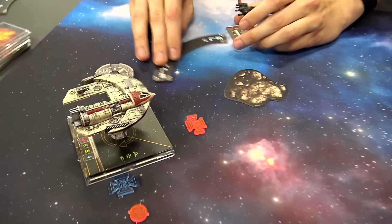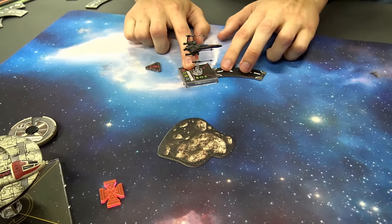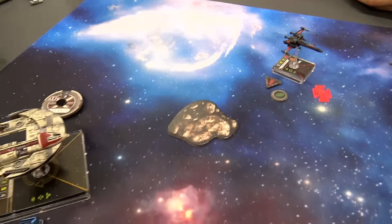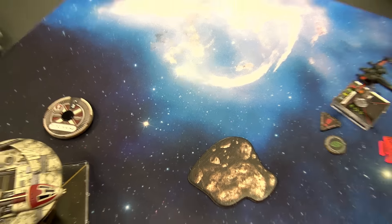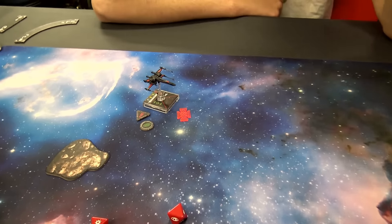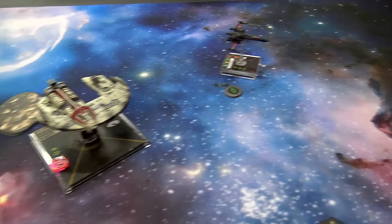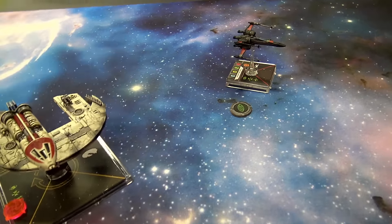I tried to get him with the maneuvers — did a two forward then barrel rolled right up into his grill, hoping he was going to talon roll back so I'd be at range one. But he maneuvered away and boosted out with push-the-limit. We only get one set of shots this turn. At range three with no obstacle, here's the two dice — just one hit, but it's a really good one and he gets pushed away. I Mario Kart power-slid around that asteroid to try to get within range one, but I can't bug-zap you from here.